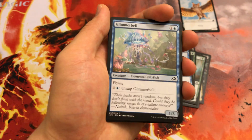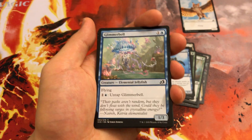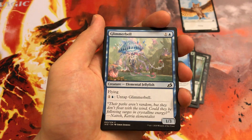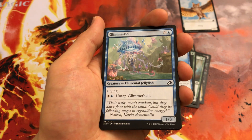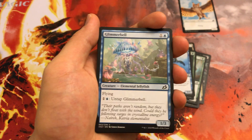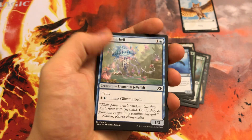Glimmer Bell — 2-mana 1/3 Flyer. This card seems fine, actually pretty good. Probably better as a mutate base just because of the untapped trigger, which is not irrelevant. 2-mana 1/3 Flyer gets in a lot of free damage early on and blocks 2/2s. Playable.